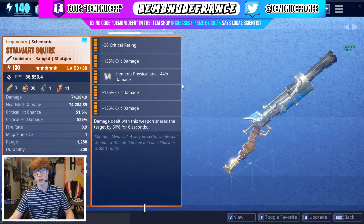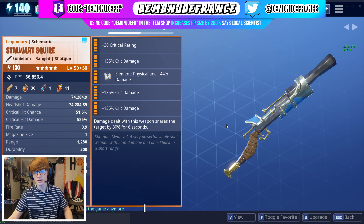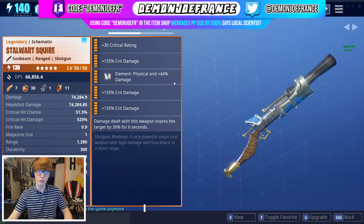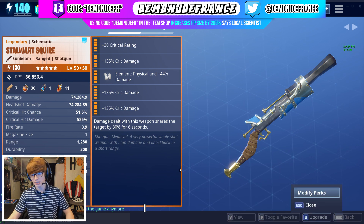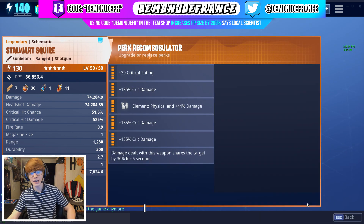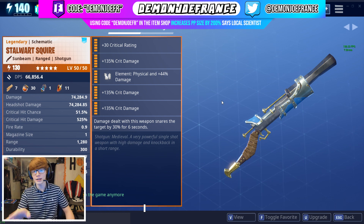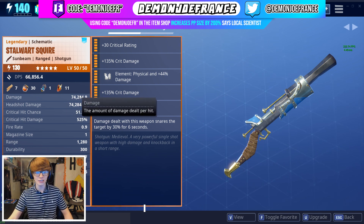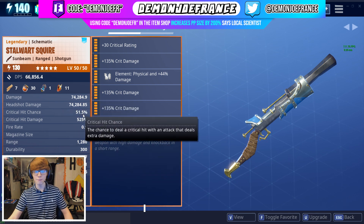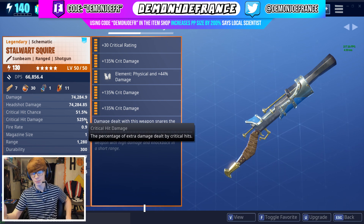Today we're reviewing this beauty right here — the Stalwart Squire. This is an extremely unique shotgun. Looking at the rolls: critical rating, critical damage, physical critical damage, critical damage, and damage dealt with this weapon stays on the target for six seconds. This weapon is unique in that it is the only shotgun in the game that can roll with triple crit damage. We have 74,000 damage, 74,000 headshot damage, 51% chance to crit, and 525% crit damage.